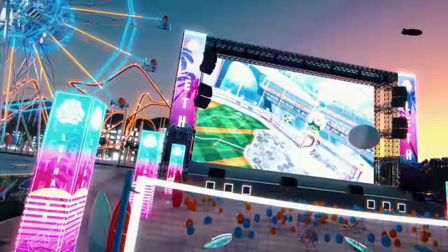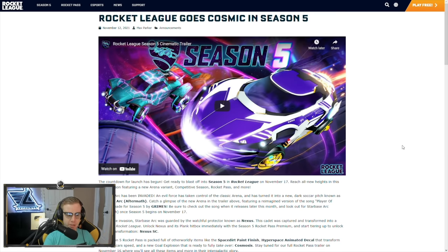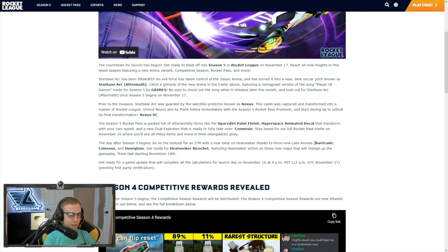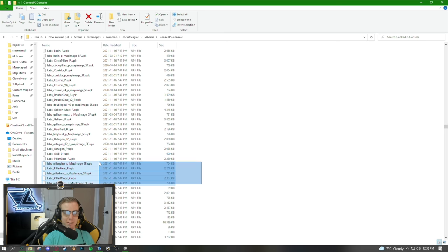A couple days ago on November 12th they released a sneak peek of everything coming in season five. There's a new car called the Nexus in the season rocket pass, and you can get the Nexus SC. I'll be buying all 70 tiers for you guys. The three maps are called Barricade, Colossus, and Hourglass — but looking through the game files I actually found they're named Pillar Glass, Pillar Heat, and Pillar Wings. I know what they look like and I'm excited to do a video on each one.